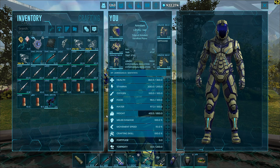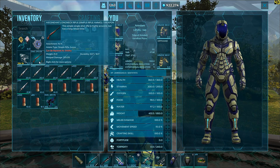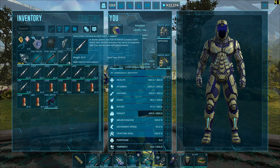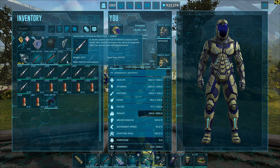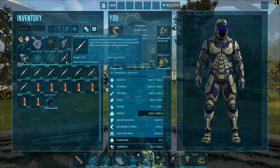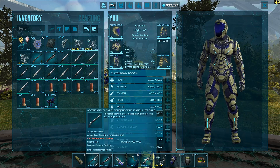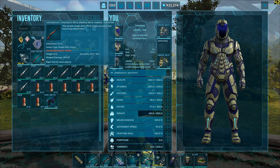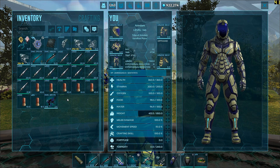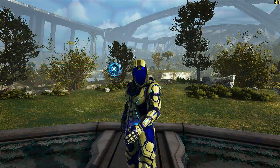In the next video I will show you the exact same process but using the official weapon limit. For tracking them I have 1000 shocking tranq darts, which took a lot of time to farm. By the end of this video we should have a rough idea of how many shocking tranq darts to use. I also have a lot of shotgun rounds which I'll be using for killing the rexes.